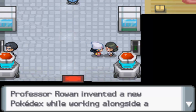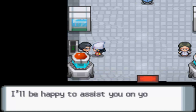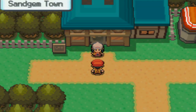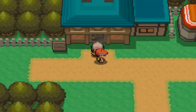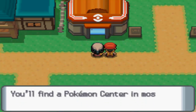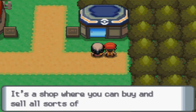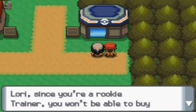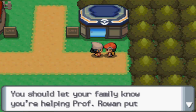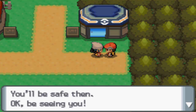Do you guys have anything interesting to say? 'Professor Rowan invented a new Pokedex while working alongside a professor from the Kanto region.' That's cool. 'I'm Lucas's father. I'll be happy to assist you on your quest for the professor.' Lucas now says: 'Hey Lori, I want to show you a few things — follow me. This building with the red roof is the Pokemon Center. You can get your Pokemon healed if it's been hurt in battle. You'll find a Pokemon Center in most towns. Over here, the building with the blue roof is the PokeMart — it's a shop where you can buy and sell all sorts of items. Since you're a rookie trainer, you won't be able to buy very much stuff. You should let your family know you're helping Professor Rowan, and go heal your Pokemon at the Pokemon Center first.'